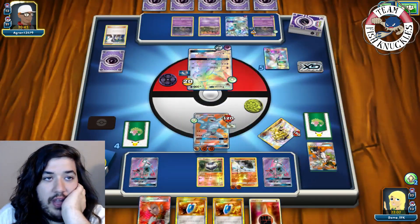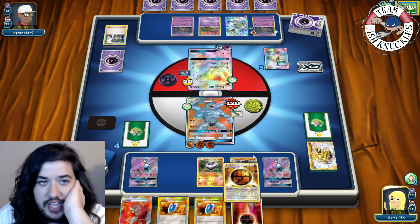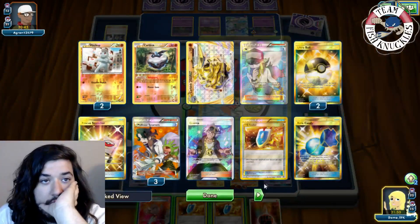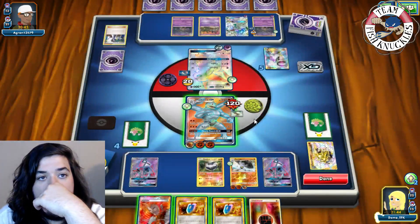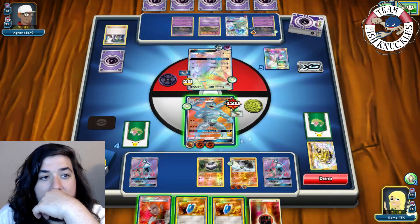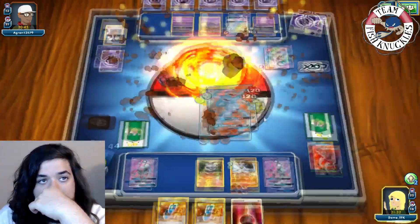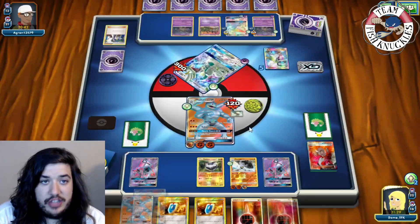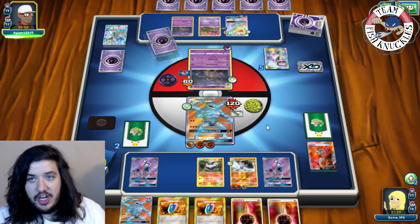Garbodor is doing 100 damage. On our turn we draw a Strong Energy and put it on Machamp — but with weakness he'd be doing 200. We decide to Lysandre up the Drampa and Bedrock Breaker for the knockout. Going down to four prizes. We find a Machamp and a Fighting Energy for next turn, but opponent sends up Garbodor — that's not who we want to see in the active spot.